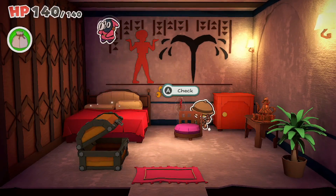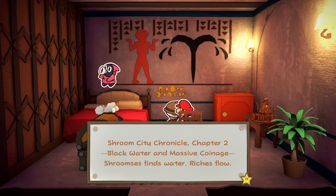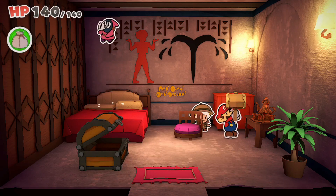Shroom City Chronicle: Black water and massive coinage. Shroom finds water, riches flow. So he found oil.